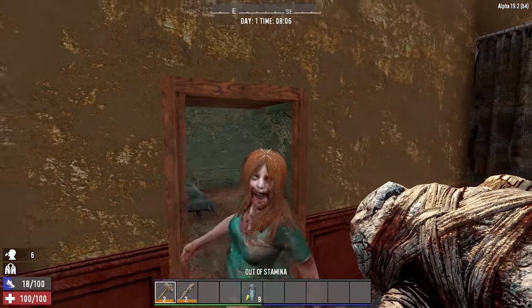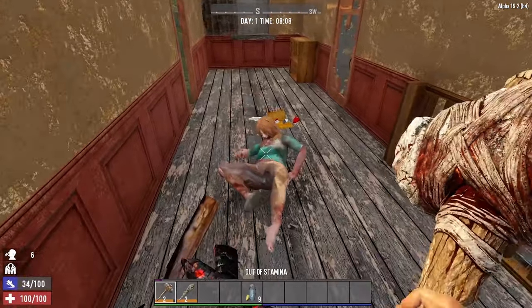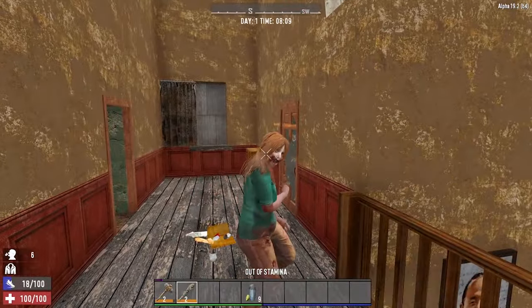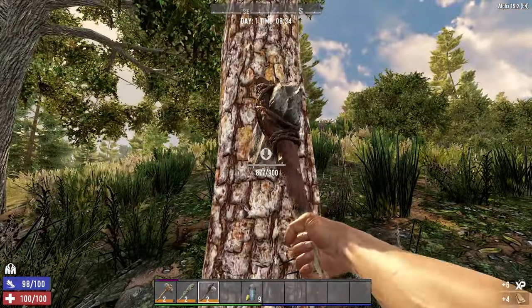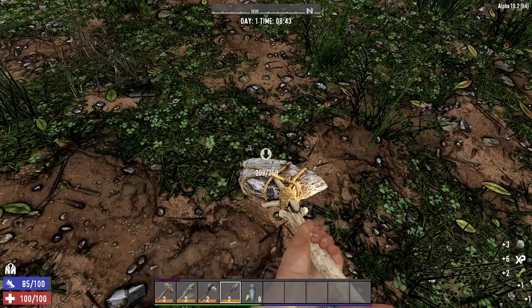One of the most important things you will need to keep an eye on, particularly early game, is stamina. At the bottom left of your screen highlighted in blue you will see your stamina bar. When you start off your character will have 100 stamina, and as your character develops, increases in levels and learns new skills, this will go up.